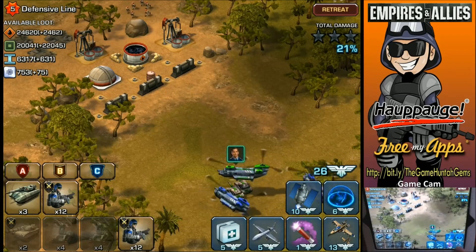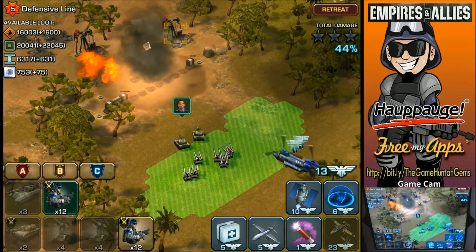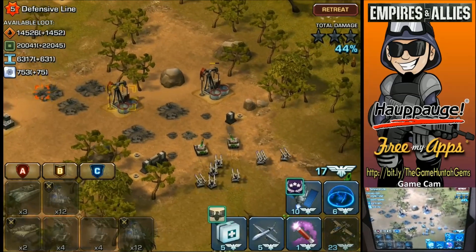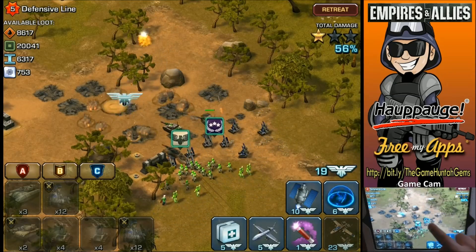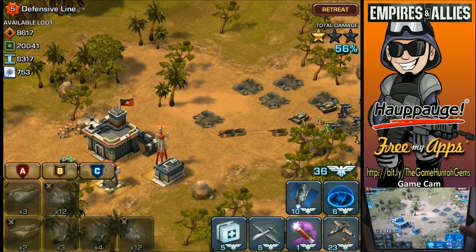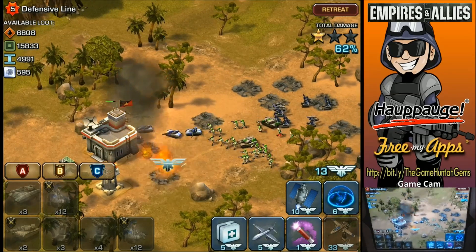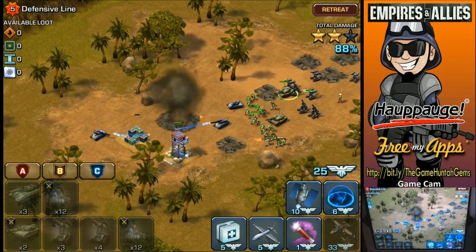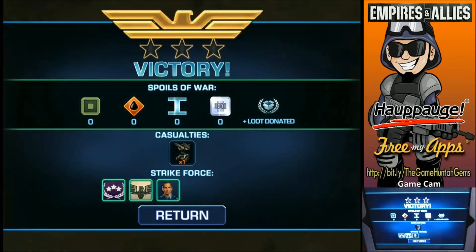We'll deploy the Tomahawks and one A10 to avoid the mines. Tomahawks in position — deploy the soldiers, get the rangers in the back protecting the Tomahawks. These guys don't even need protection — A10, boom, everybody's down! The Stealth Tank just shut down that watchtower. Perfect — we're doing really really good.